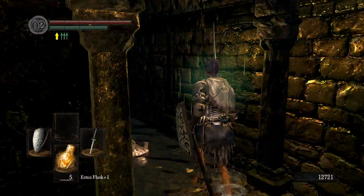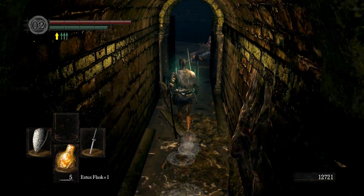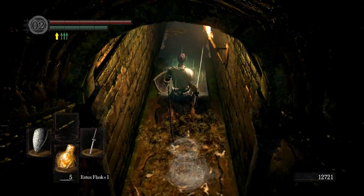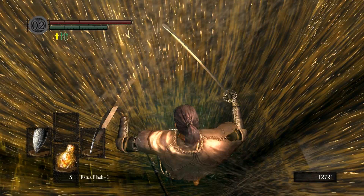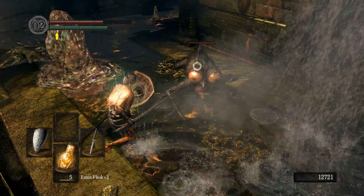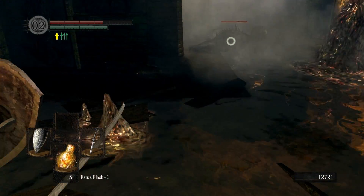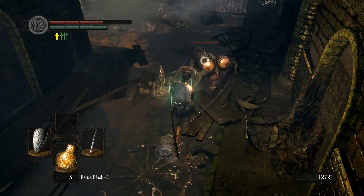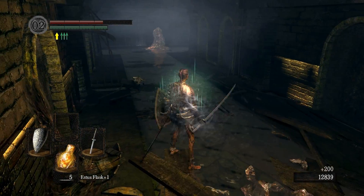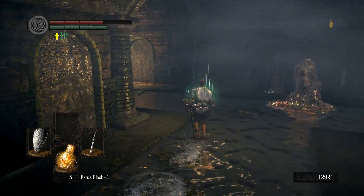It doesn't matter if you don't have very much health, you don't need a lot of health for this, but it is worthwhile as long as you have the Ring of Favourite protection. You fall down here and it takes a little bit of health. There's one cursed lizard which you're going to want to be very, very careful for, because these guys are terrifying. You're going to want to kill him post haste — that's the only one you're going to have to kill. So you kill one cursed lizard and you're safe.